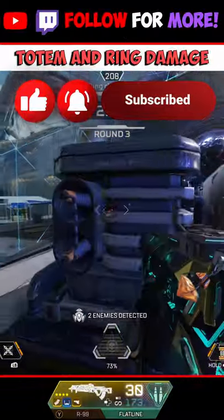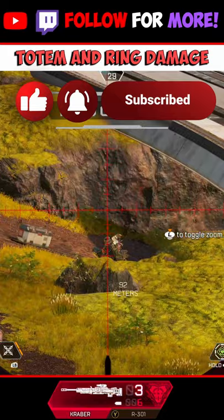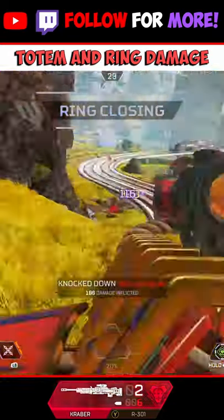Finally, don't use Revenant's ultimate when the ring is soon to be moving — any ring 3 or later zone will get you killed quite quickly. Check out the channel for more on Apex Legends.